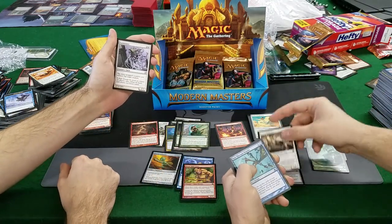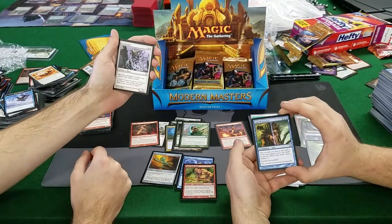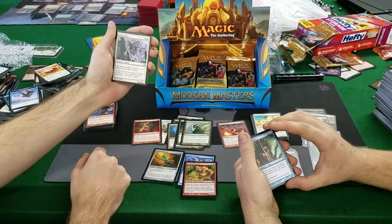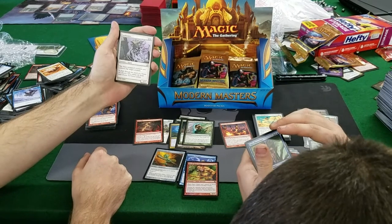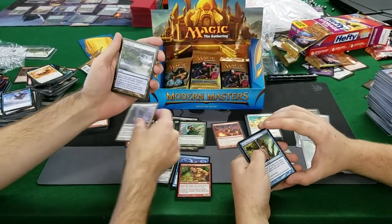Petals of Insight, Search for Tomorrow — about a dollar, gotta reprint an iconic but it's fringe. Saltfield Recluse. Peer Through Depths, Take Possession — split second, that's always nice, you control the enchanted permanent, but it's 7 mana. Oh my god — someone unplugged the computer! You could have asked, sir! Sorry, I just felt a hand moving things by my foot.